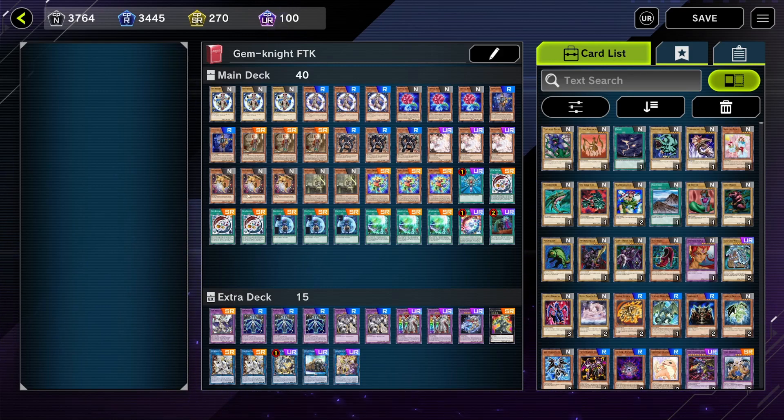The best normal summon in the deck when fully resolving is Gem Armadillo. You do need a follow-up for it to be really good, but it's a Gem monster that can go into the link and provides a search. After the search you can fusion summon with the stuff in hand, summon another fusion off the two, and away you go. Going second, you can special summon your Analyzer then normal summon Gem Armadillo for a search, then go into Gallant Granite.